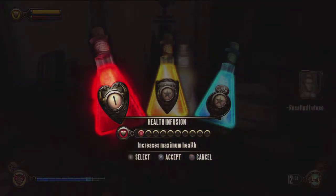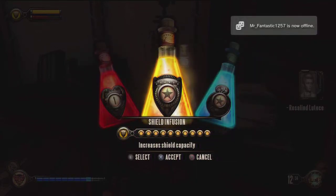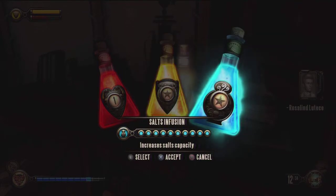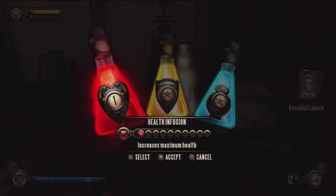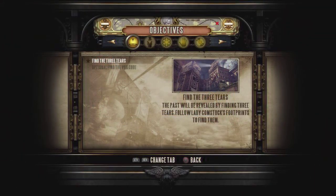Before I get to the boss battle, these are the infusion upgrades you'll find throughout the game. They're usually behind locked doors, so anytime you open a locked door make sure you look for these. The first thing you want to upgrade is the shield, and the second thing you want to max out is your salt infusion. Then worry about your health last. You won't be able to max out all of them, so prioritize shield and salt infusion first, then work on health.